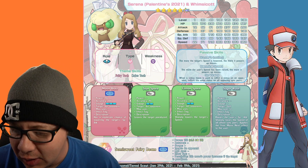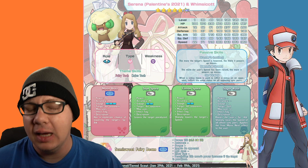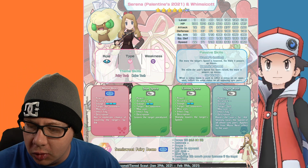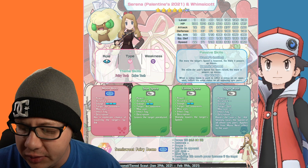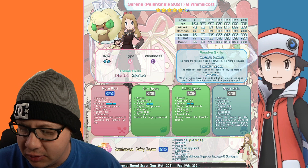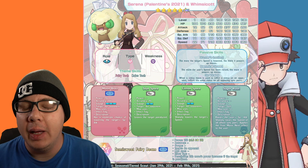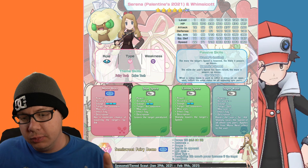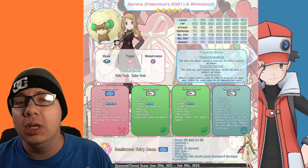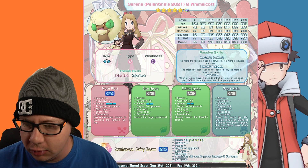Let's jump right into it with Serena — it says Palentines 2021, so I'm assuming Palentines is like the Pasio version of Valentines — and Whimsicott. The role is tech type, fairy type, with a weakness to poison. Theme skills are fairy and tech. This is off of the Twitter page, datamined by Absolutely, and the infographic was made by Lost Mode. Thank you Lost Mode for putting it into this beautiful presentation.